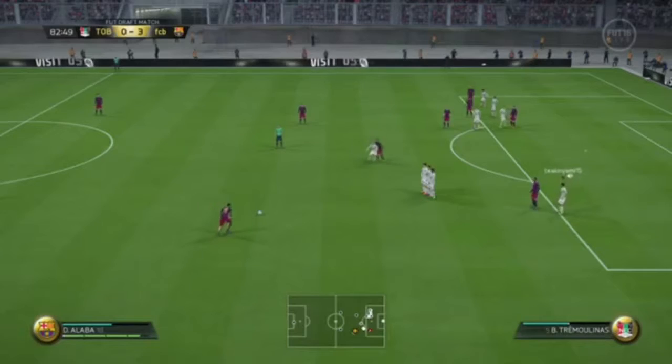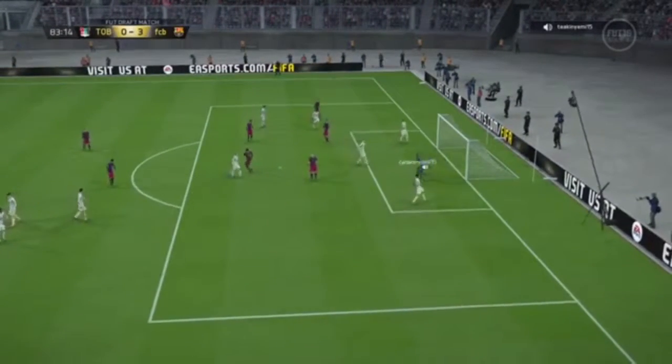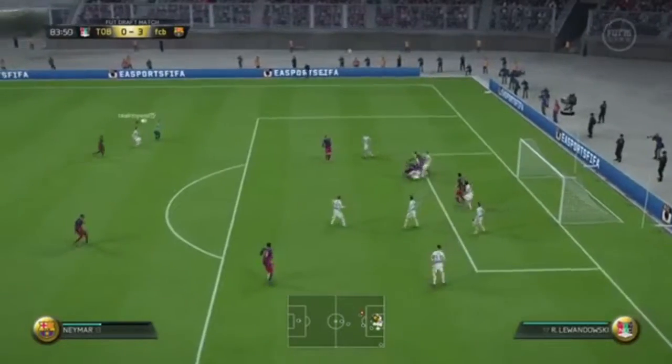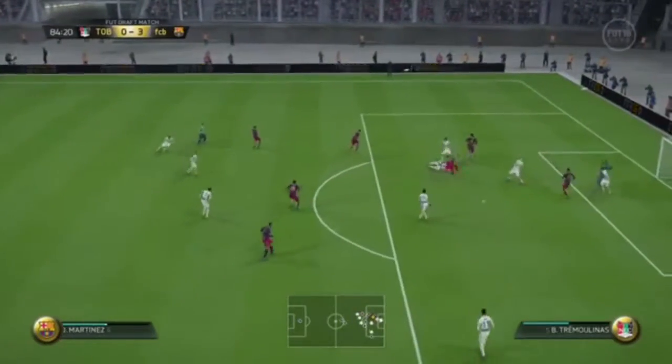Not the best. Alaba now with a free kick for him, dangerous position. What a save by Kameni — good diving, lovely reflexes. He's kept us in the game for most of it, even though we're 3-0 down. It was his mistake for that punch, but as you can see he does definitely make up for it.